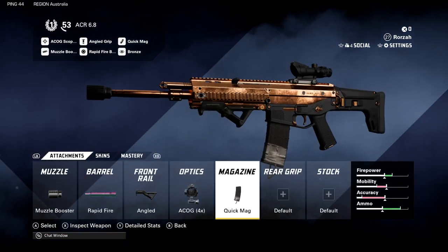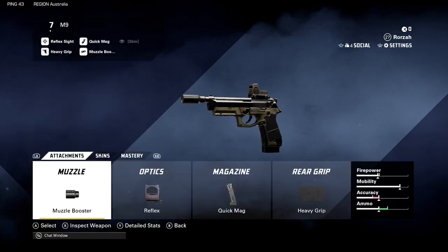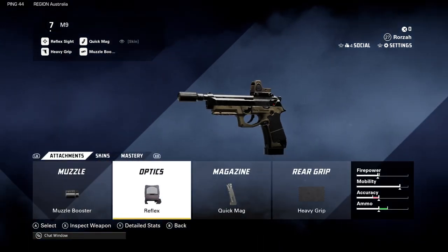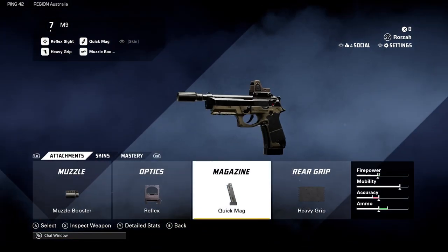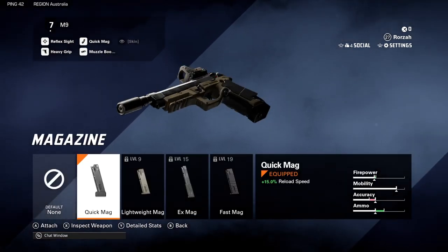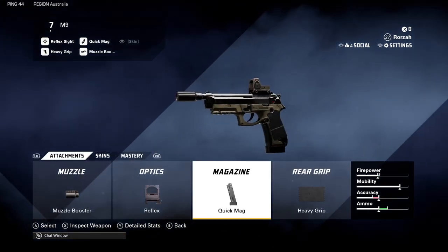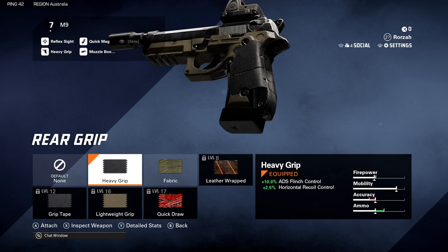For the secondary, I would go with the M9 and use the muzzle booster which increases the rate of fire. For optics, I would use a reflex sight. For the magazine, I'd use a quick mag which increases the reload speed, and for the rear grip I would use a heavy grip for ADS flinch control and horizontal recoil control.